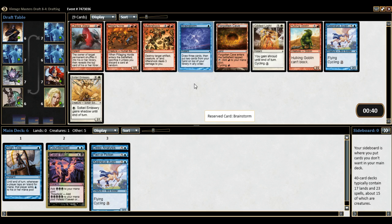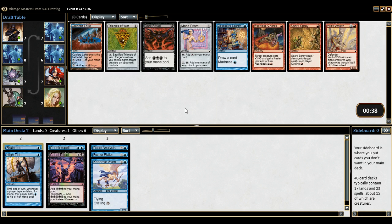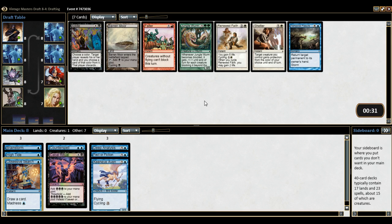Brainstorm is really nice for us here — it helps towards my storm count, it draws cards, it searches, does everything we want. There's a lot of red so red is definitely open. We get an Obsessive Search or Dark Rit — it's definitely the Obsessive Search because that combos really well with Frantic Searches when you find those, which hopefully we will. Dark Rit's cool but it's not exactly necessary, whereas Obsessive Search can be a lot better for us.